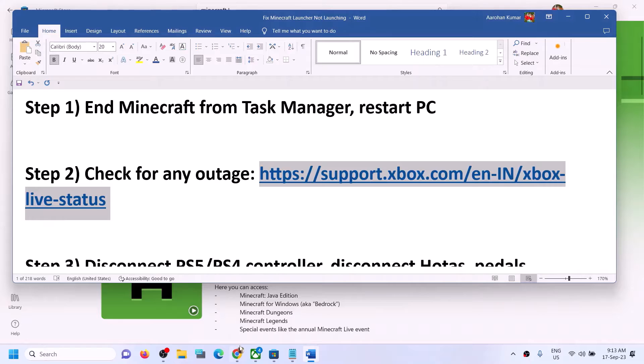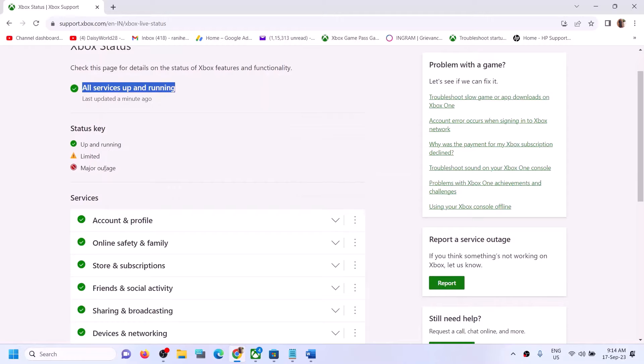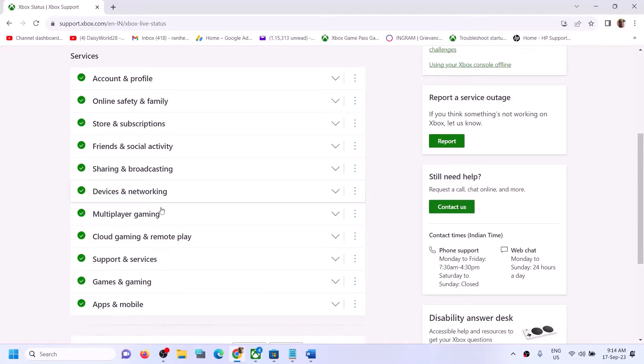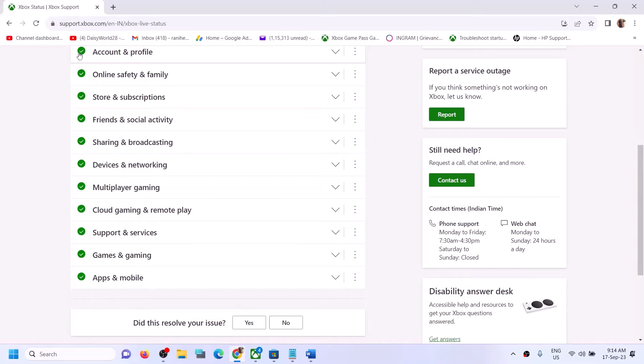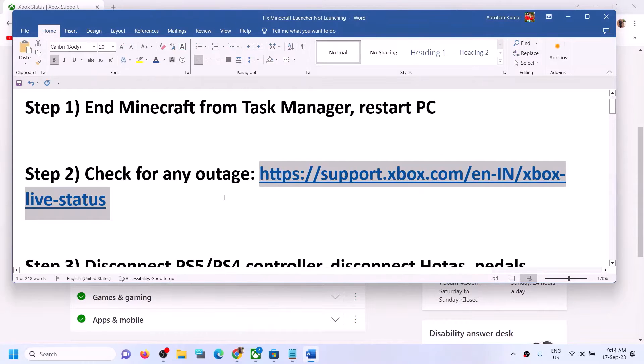If you're still facing the problem, check for any outage from Microsoft. The link is provided in the video description — open it in a browser and it will take you to the Xbox status website. Right now all services are up and running. If there is any outage, you will see a 'limited' or 'major outage' icon. If all services are running, there is no problem from Microsoft, so move to the next step.